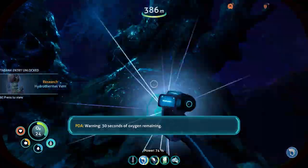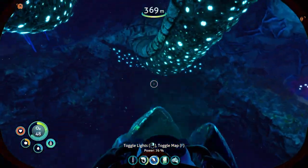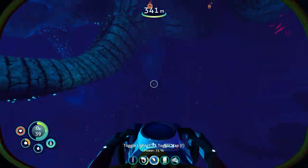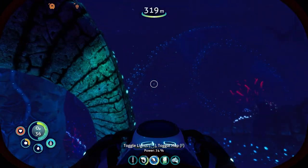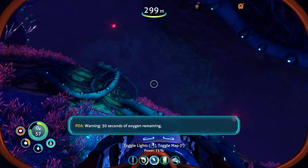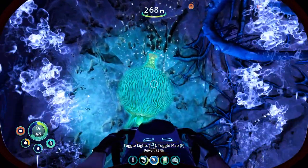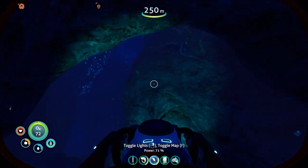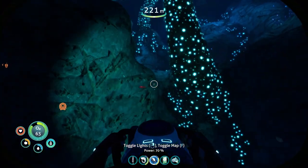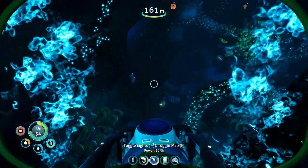Warning — 30 seconds of oxygen remaining. Let's snag you. Hydro-thermal vent, cool. Now time to ascend and probably get eaten on the way up. The inclusion of these oxygen plants just makes exploration in this game feel so much better. Yeah, pretty sure all of these are just limestone outcrops. I was hoping to get some more gold, but I'm a happy camper. I feel like I got everything that I could have possibly wanted out of the zone.